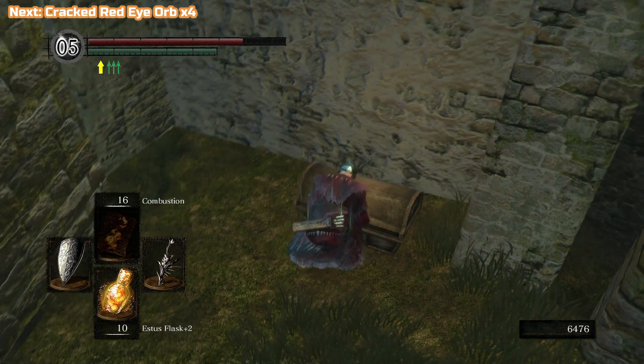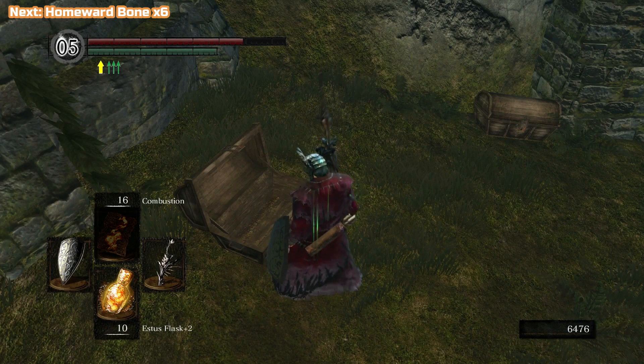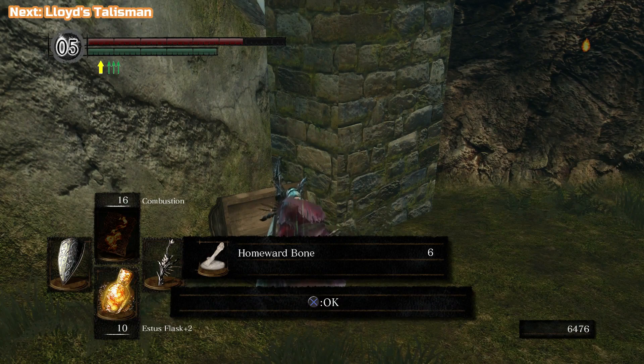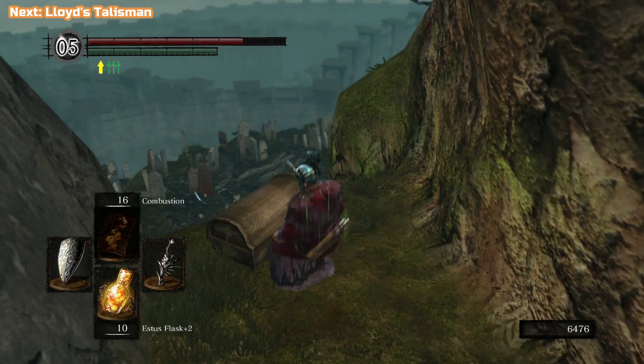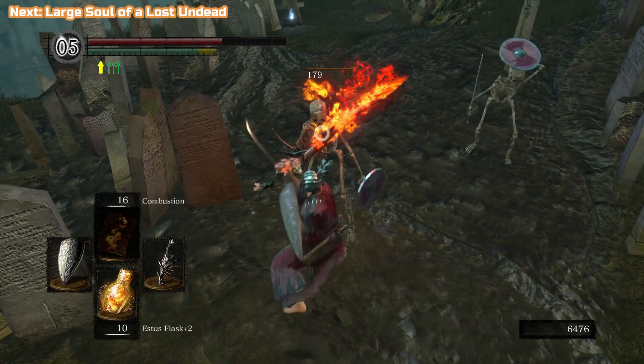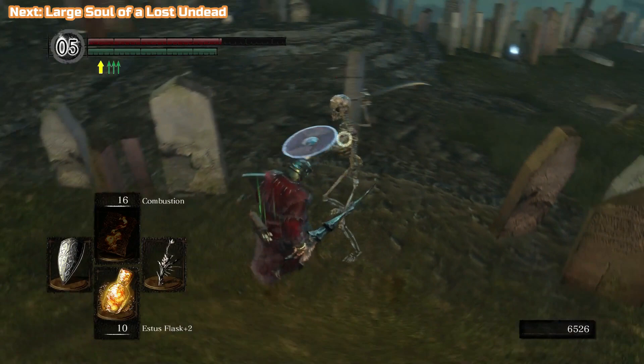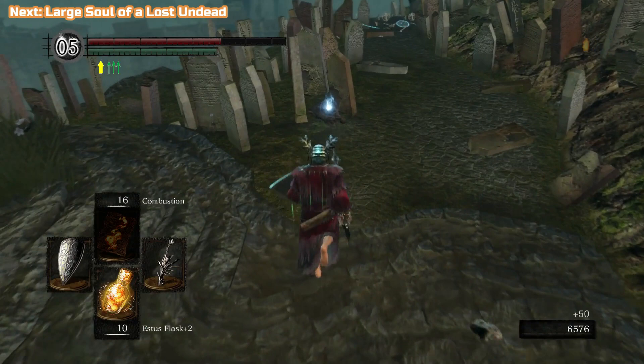There was a cracked red eye orb — that's for invading other people's worlds; we're not going to be doing that, so we're actually going to be trading one of those. There's the Lloyd's Talisman, which is pretty good — it stops enemies using Estus, and if it hits you as well you can't use them either for a short period. It also affects mimic chests; it makes those guys fall asleep again if you wake one up, and they'll drop the item they're holding. So if you don't want to fight them, you can always use a Lloyd's Talisman.